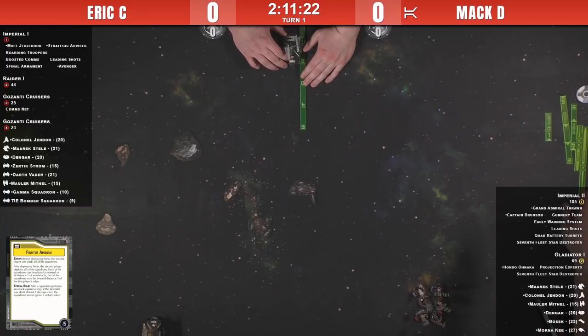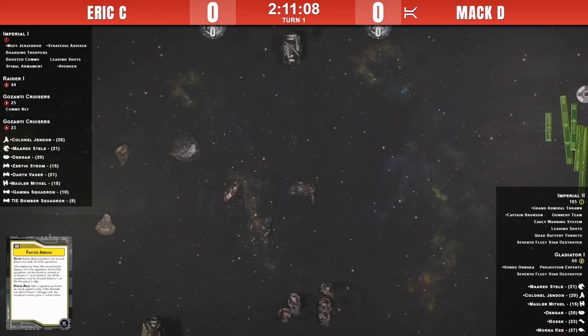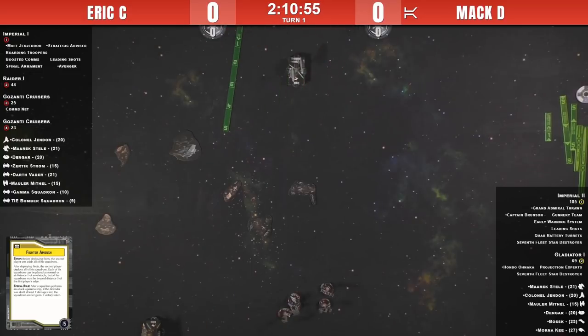Once you win the squadron war, which should be your top priority, you're going to be able to gain many more tokens than your opponent. Compare that to Contested Outposts where you hold it for three turns and your opponent holds it for two — you're only gaining 20 points, which is not a lot. The potential for upside is why Fighter Ambush is chosen as the yellow objective for fighter-heavy lists.